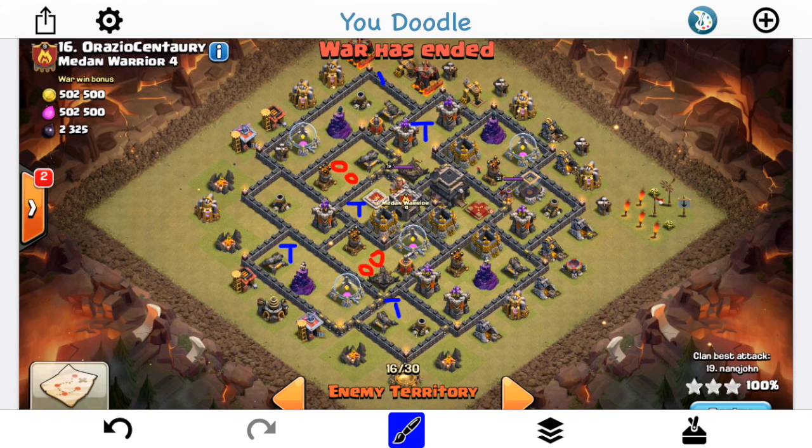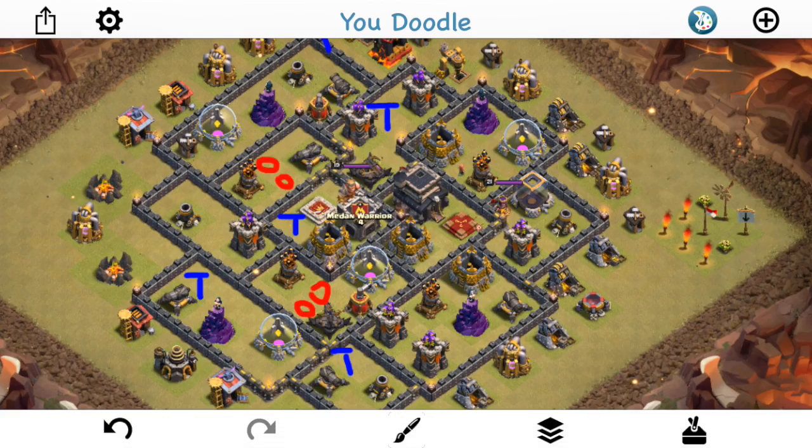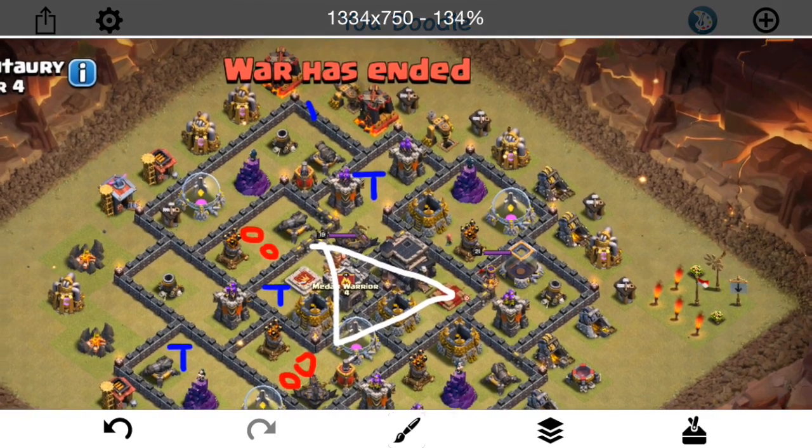The third attack was the one that got the three star. So this is kind of a triangular base, and I say that because for Hogs, at least from that perspective, which is what you'd want to use against this base given the layout, there are three things you want to try to take out. That's the double giant bombs, the queen, and all four giant bombs and the queen. And you can see here, it's kind of made in a triangle. The Teslas are drawn in blue, by the way.